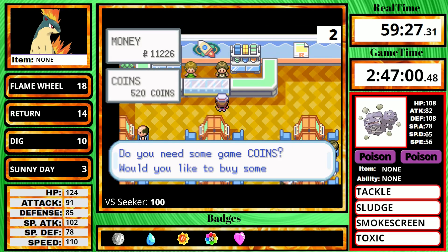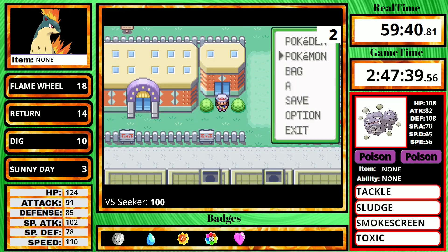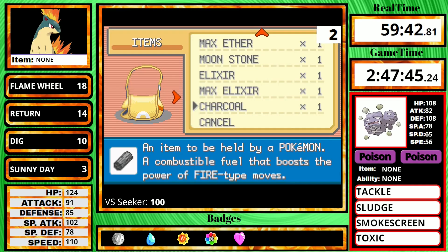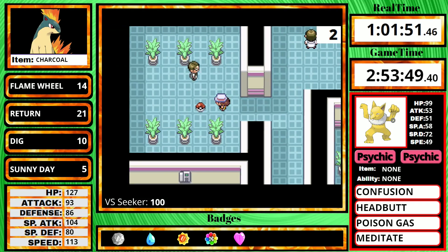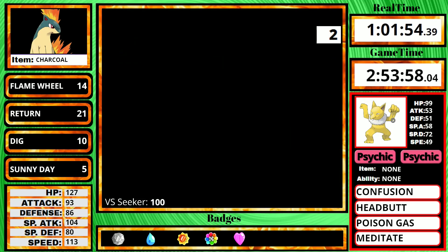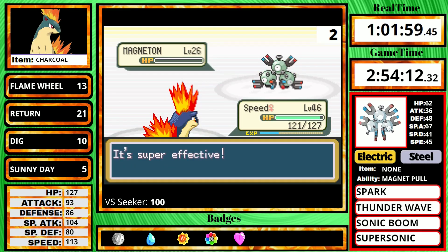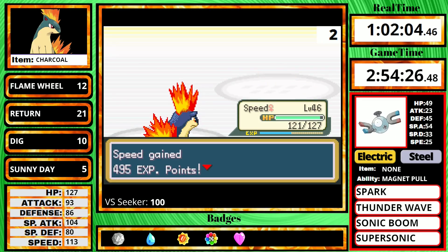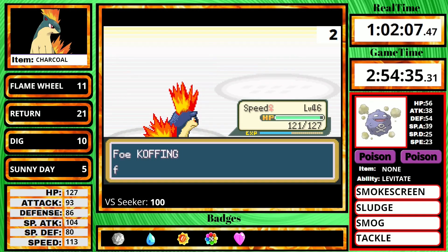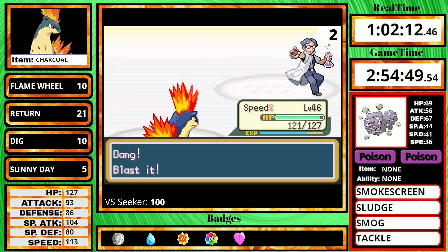The only other place I can go is Silph Company, but before I go there, I get 1,000 coins from the game corner and purchase a Charcoal. This will boost my fire attacks by 10%, so if you combine fire moves with STAB, Sunny Day, and the Charcoal, that's around a 90% damage boost. However, I still need a lot of experience for the late game, so I actually fight everybody in Silph. Even though these guys aren't as efficient as Fisherman Elliot, grinding in Silph is still fast because all the trainers are right next to each other and you don't have to wait for the Versus Seeker to recharge.